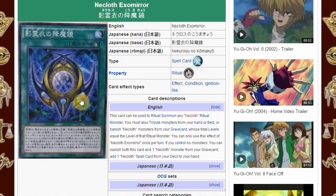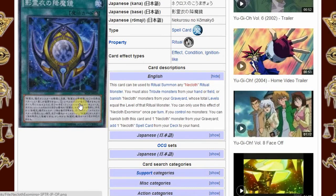Necloth Exomirror is a ritual spell card. This card can be used to ritual summon any Necloth ritual monster, so it seems like there's going to be multiple Necloth ritual monsters. You must also tribute monsters from your hand or field, or banish Necloth monsters from your graveyard whose total levels equal the level of that ritual monster. You can only use the effect of Necloth Exomirror once per turn. If you control no monsters, you can banish both this card and one Necloth monster from your graveyard to add one Necloth spell card from your deck to your hand.